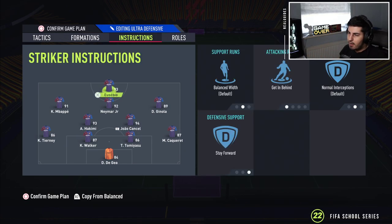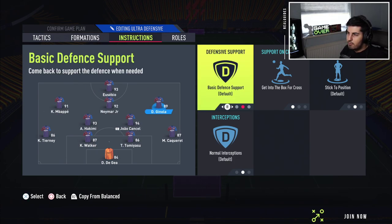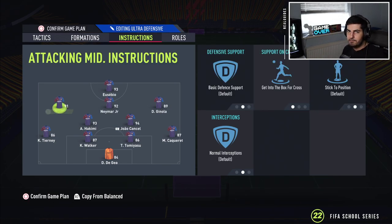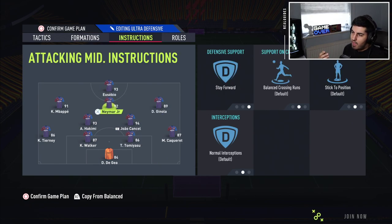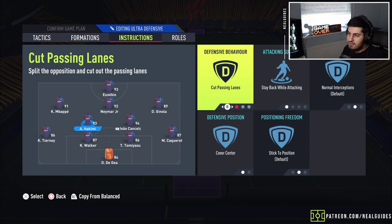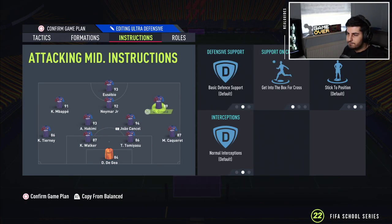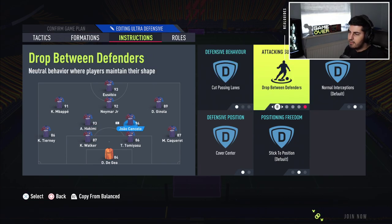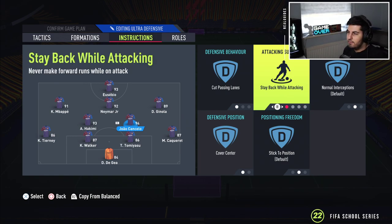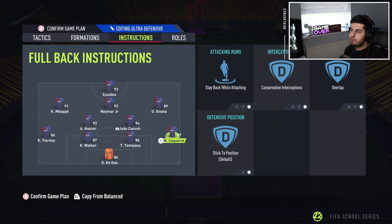For the striker, we've got stay forward and get in behind. For the CAM, we've got stay forward. For the LAM and RAM, we have them both on balanced. The central guy is on stay forward and the outside guys on get into the box for cross. So basically stay forward, stay central — that's how it makes that 4-4-1-1 because the striker and CAM stay forward. One CDM will cut passing lanes, stay back and attack, then cover center. For one of these CDMs, if you want, you can put get forward on them or trigger them manually. Center backs on default. Left back and right back on stay back, conservative overlap, because we don't want to get done with through balls.